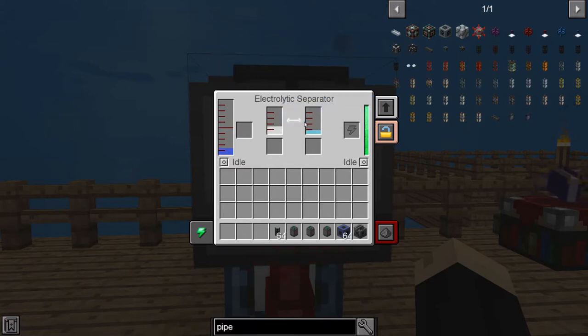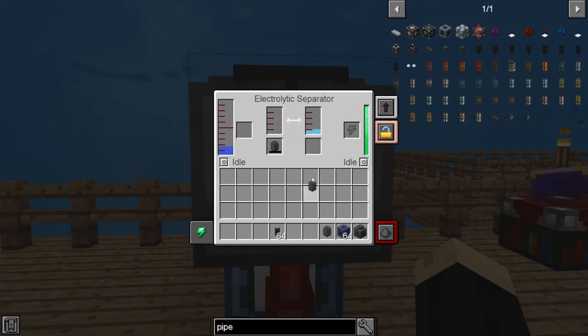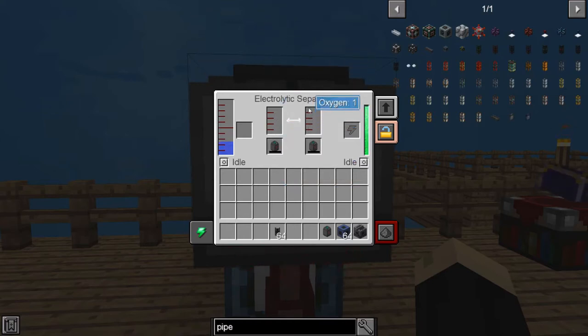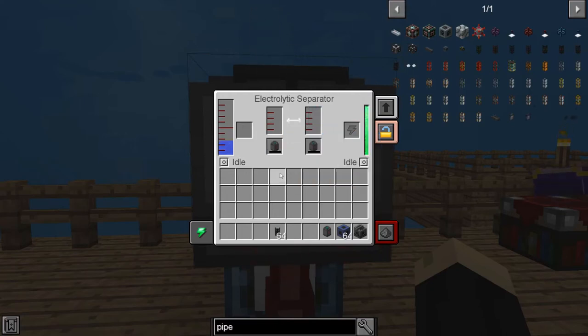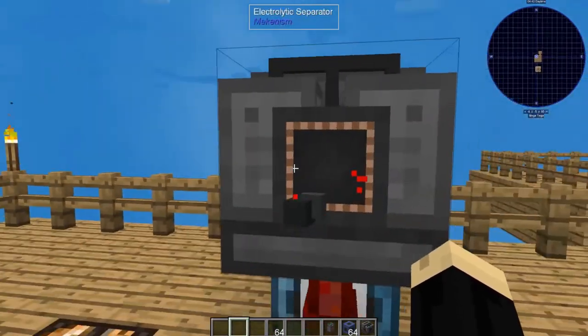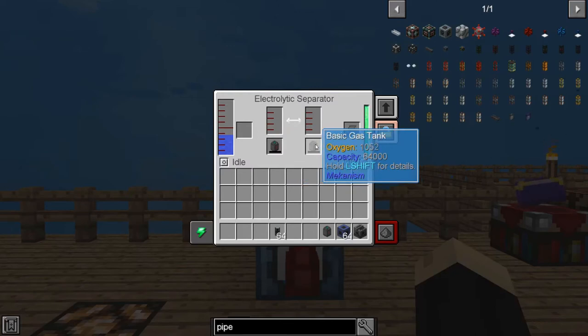To get the hydrogen or the oxygen out — super easy — just drop a basic gas tank or any gas tank into the slot underneath, and as you can see it is now filling that up. Once this tank fills, it'll then overflow into the original space here, or you can take the tank out and just drop in another one. This is 100% self-sufficient up until the point that your tank fills, as long as it has an original source for the recipe. With the infinite water source, I can just stand back and let those tanks fill up with hydrogen or oxygen, and then take those tanks and use them in other machines.